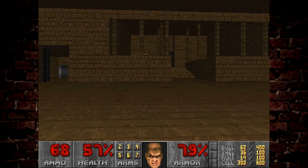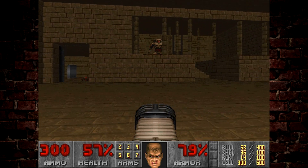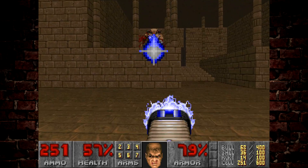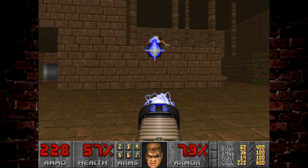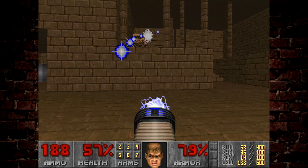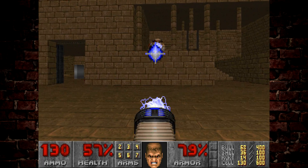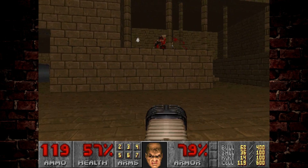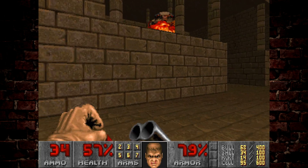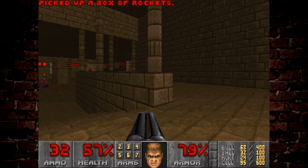As we enter this room there's a bunch of cacodemons and a cyberdemon just up there trying to shoot at us. Fun fact: if you stand here, he can't actually shoot you over this barrier — no matter how hard he tries or how close he gets, he will always shoot into the wall. If you run up to face him, however, he'll have free reign and will probably hit you or at least catch you with splash damage. So it's best to stand down here and take him out with the plasma rifle and the super shotgun — honestly the best way to do it.